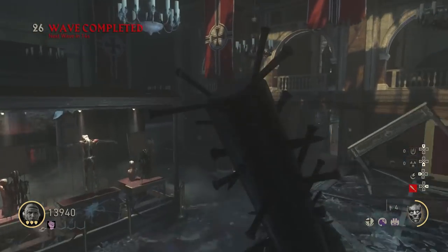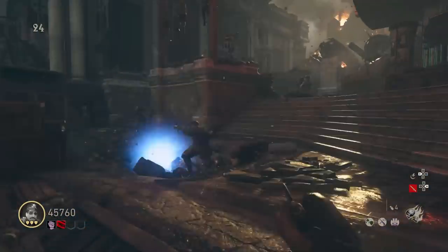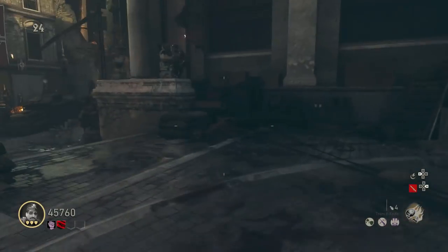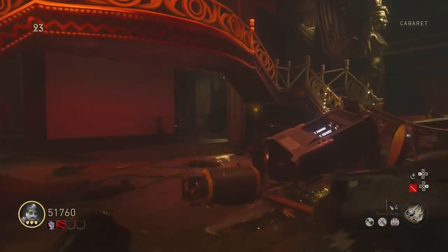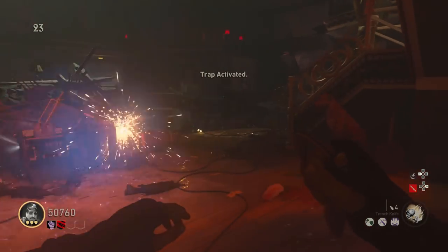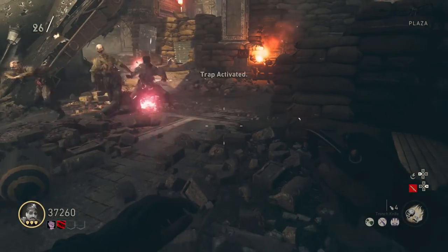The last challenge is to get uninterrupted kills with each of the 3 traps — you need around 100 kills with each trap. There's one next to the radio, one next to the double tap machine, and the third one is on the stage. Just buy the traps over and over again and don't shoot the zombies at all. You need to have enough points before you try that, so save points and buy all the traps and you should get it eventually.